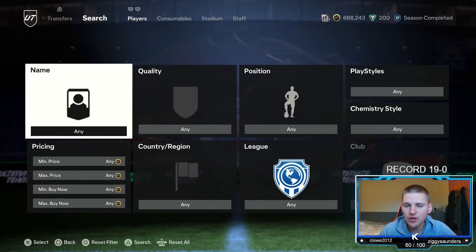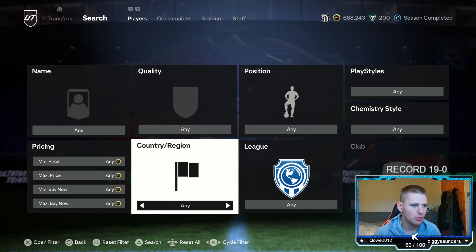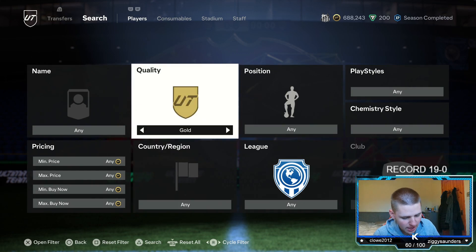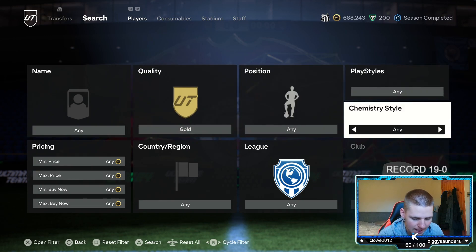Starting off with the first method of today's video. We are going to have two low budgets and one high budget, so we're going to start with one of the low budget methods now. We're going to have two marquee matchups — those are the low budget ones. Starting with the first one, which is going to be gold, normal quality gold position, play style, chem style — leave it at any.